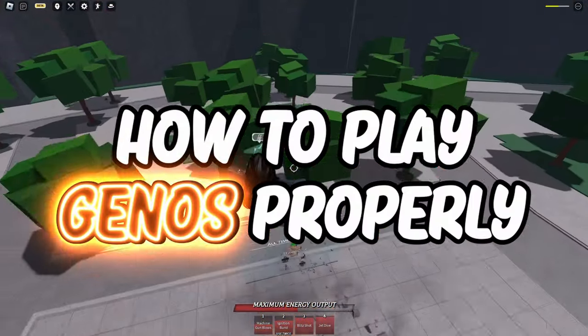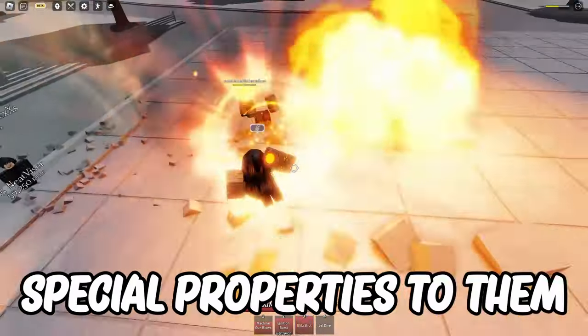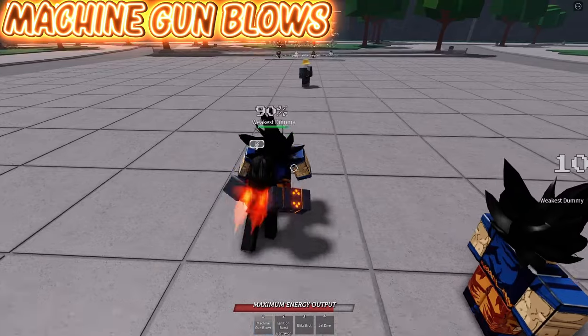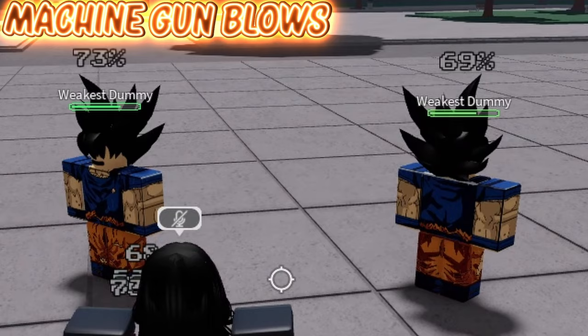Today we'll be looking at how to play Genos properly. First of all, you can do all of his normal moves in midair, some of them gaining special properties if done so. Starting off with Machine Gun Blows: prior to most people's belief, doing 3M1s into Machine Gun Blows is the best damage for it, and not doing it while they're ragdolled.